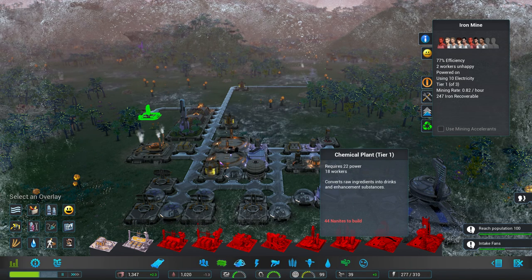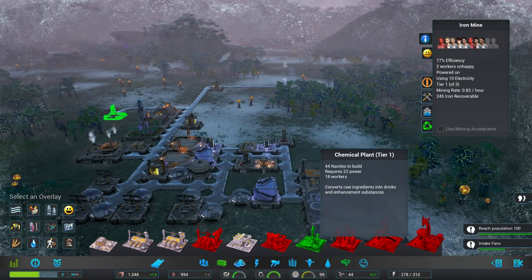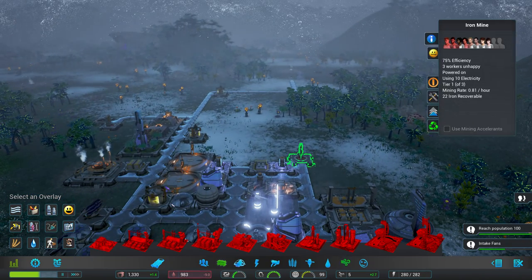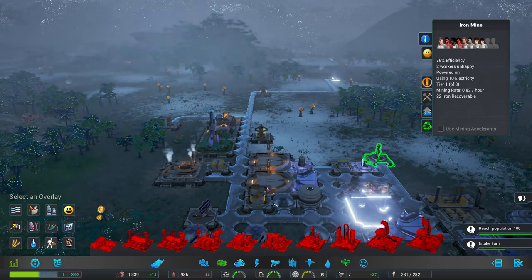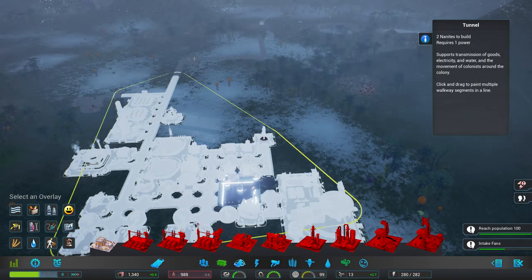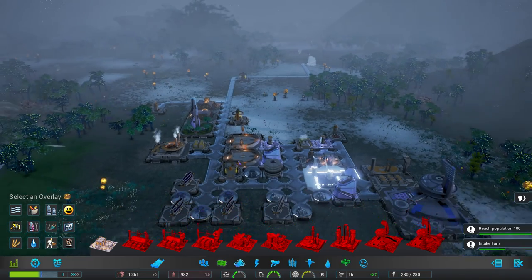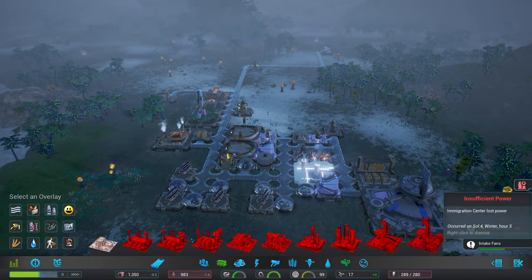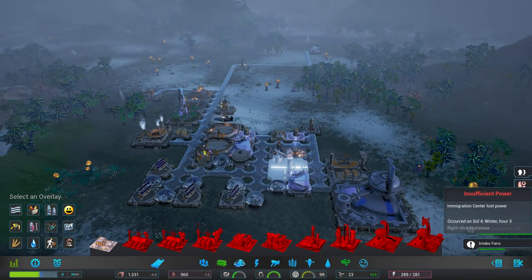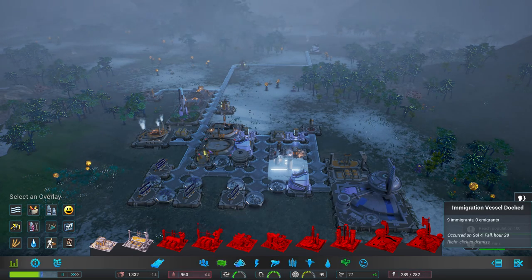Building the chemical plant right here. When the current mine runs out I'll recycle it and get some nanites back. Lightning is already trolling me — stop it, I don't have enough nanites. Might have to get rid of some buildings. Insufficient power — did something get destroyed? Immigration center lost power — actually I'm fine with that at the moment.